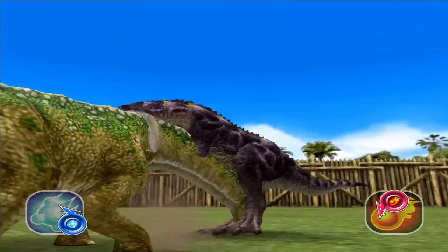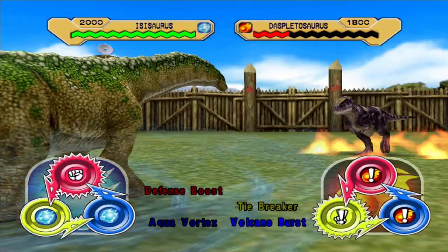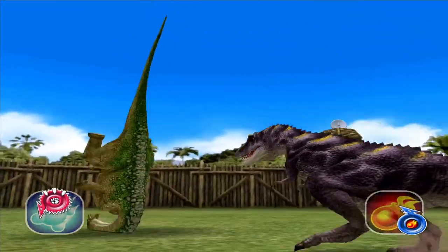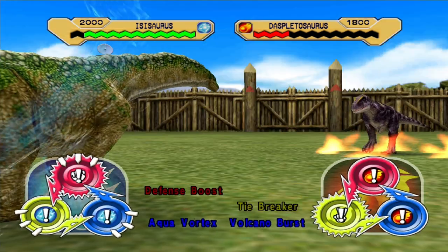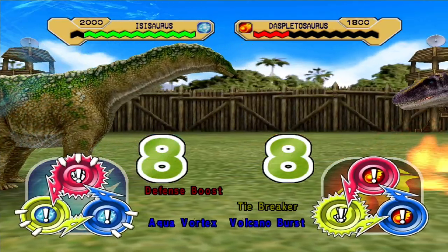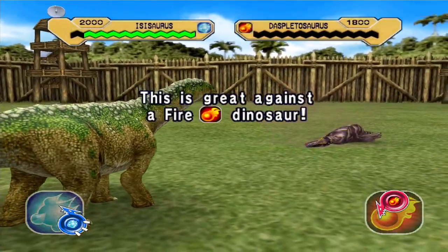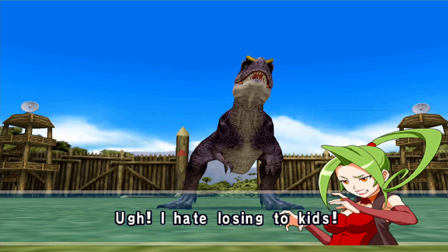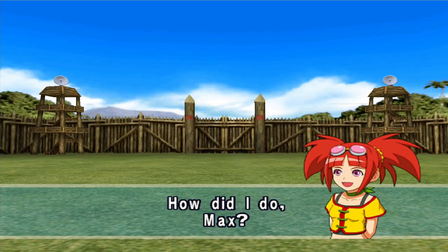Ursula, this is a test of who's got the thickest thighs, and my Isosaurus has thick thighs, so you're kind of going to lose. Use rock? Good idea. What a pathetic amount of damage. The thickness of this Isosaurus just protects it from damage — it just does not care about fire dinosaurs. That's what she gets for using a fire dinosaur — you dumbass, of course you lost.